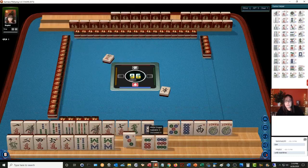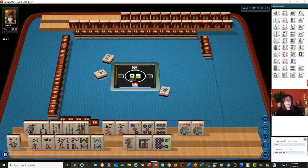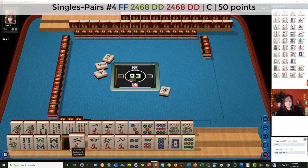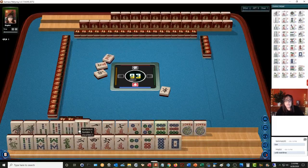Six characters. Two, four, six, eight — four, six, eight. Six characters. We don't have a red dragon; that's going to be tricky. We have one, three, five, seven, nine — one, three, five, five, seven, nine potential. Let's discard the one crack. One character.